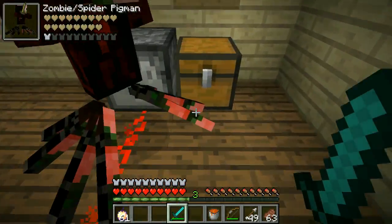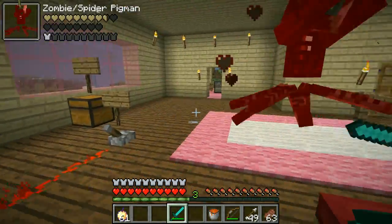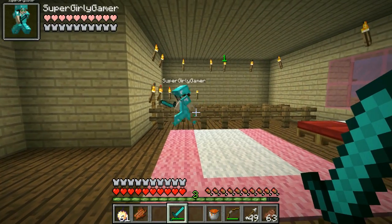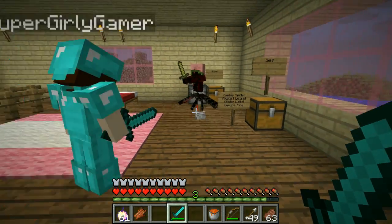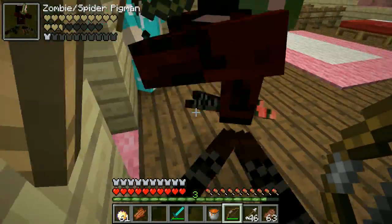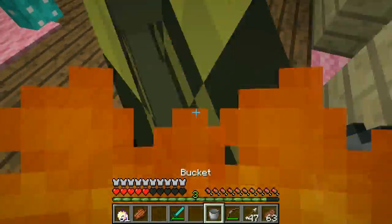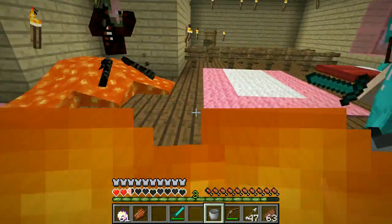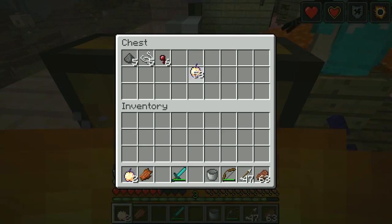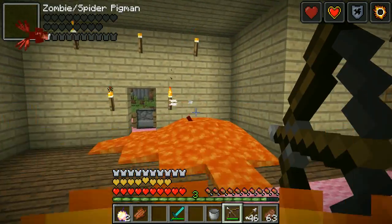Look at him — he's a spider, zombie, and pigman all at once, a triple threat! Oh, don't die! So he goes really quick — that's probably what they meant by 'leap.' He definitely climbed up the chest, so he can climb up. Try to burn him — look, he's fine, immune to fire. I'm gonna use my first golden apple. Finish him with the arrows! We got him and he is down, we're both still alive!